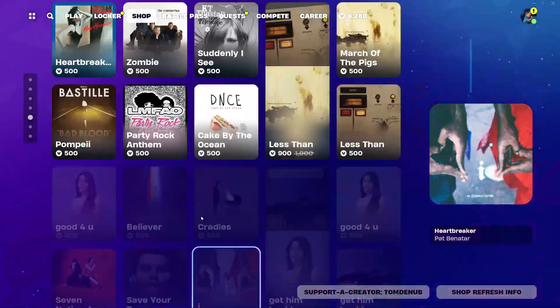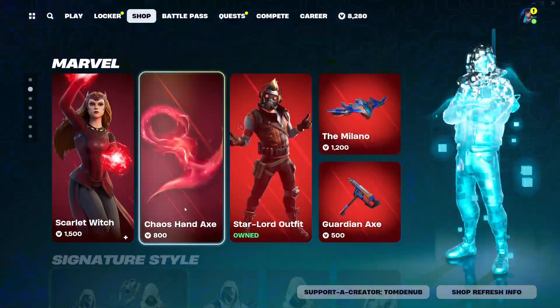Hey guys, welcome back to our Young Chaos Game, which is January 29th, 2024, and we're checking the item shop out for today.